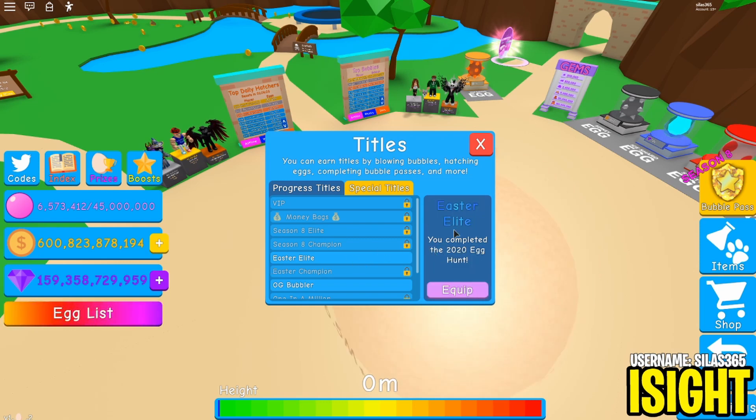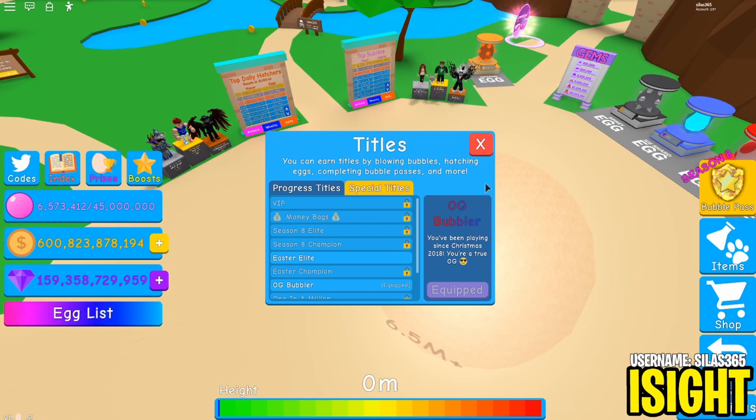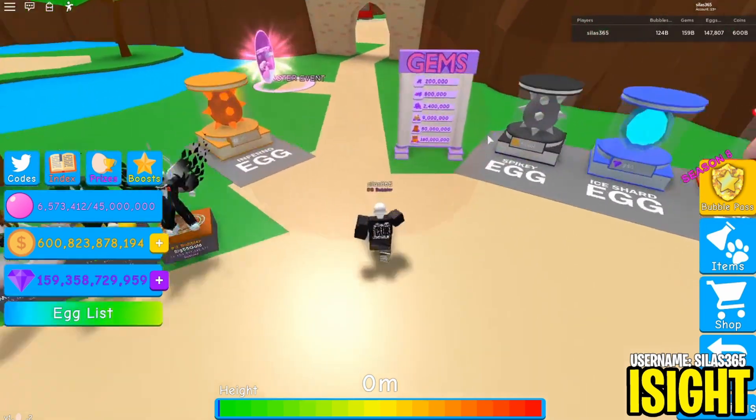Easter Elite, which I have, is for completing the 2020 egg hunt. The rarest title in the entire world - only 25 people have it - required being one of the first 25 to complete the 2020 egg hunt. The OG Bubbler requires playing from November to December 2018. One in a Million is for having a secret pet, Keeper of Secrets is for catching 3 or more secret pets, and Shiny Hunter requires you to actually hatch a shiny secret pet.